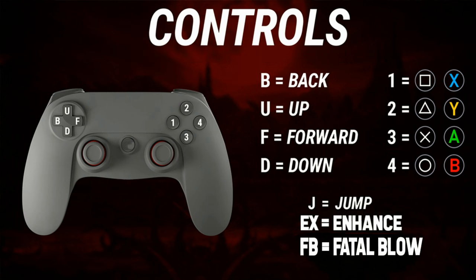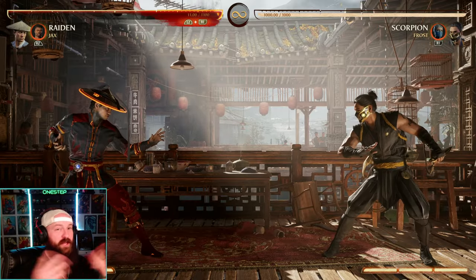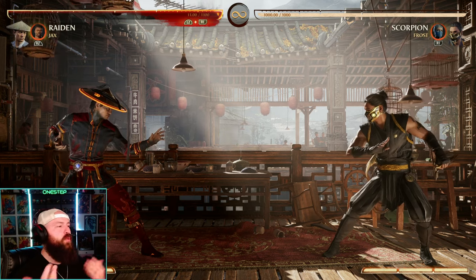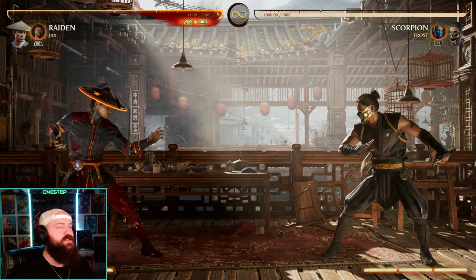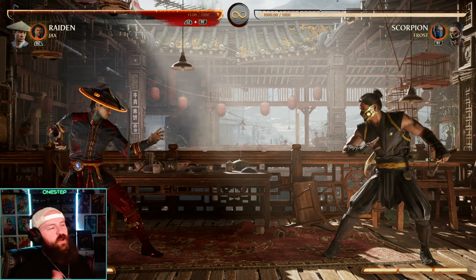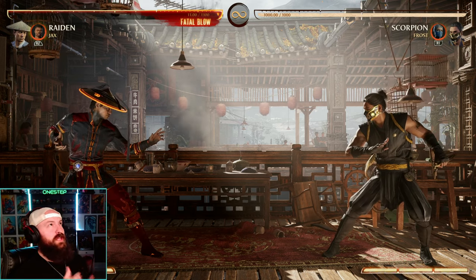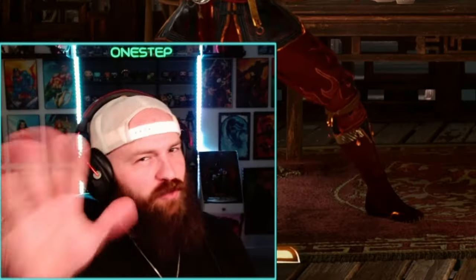Real quick guys, go ahead and pause your screen right here because this is going to be the universal language that we use so that everybody who's watching knows what we're talking about. Also quick side note: the word cancel — you might hear that a lot during this tutorial. If I say this string cancels, that means it goes into something else, like this string can go into this special move. We in the fighting game community use the term cancel because you're essentially canceling that string into something else.